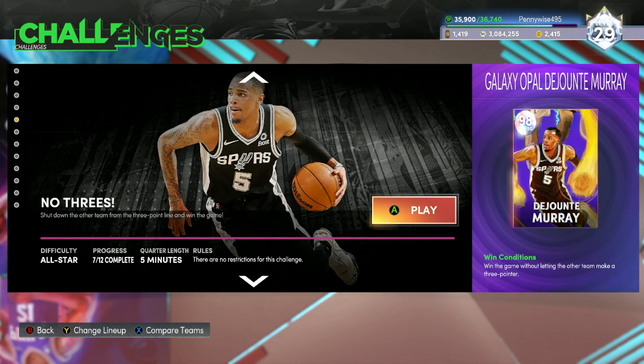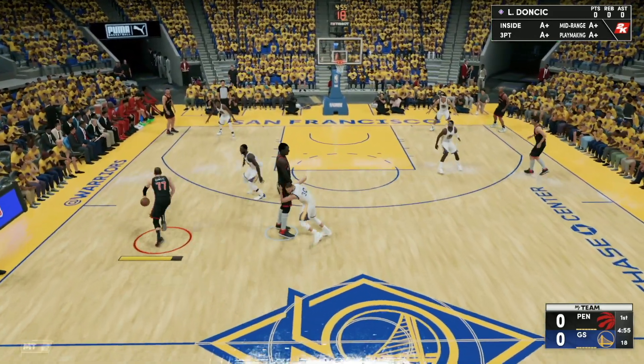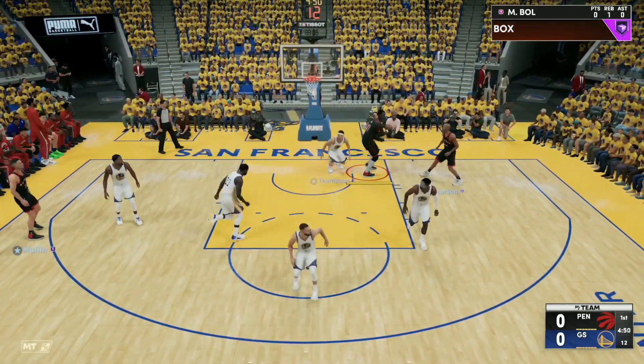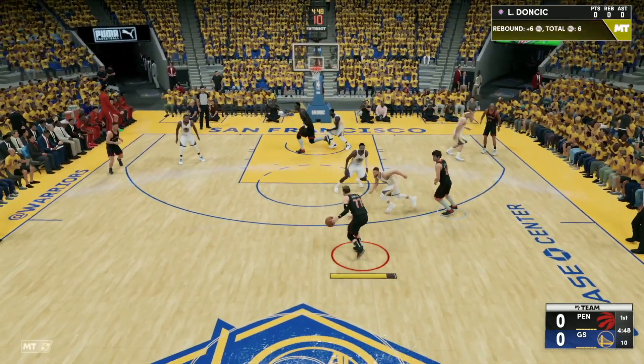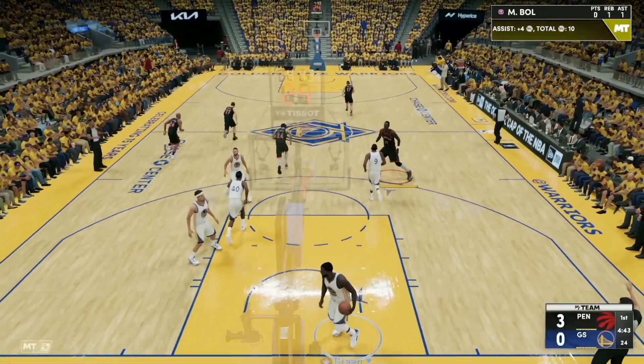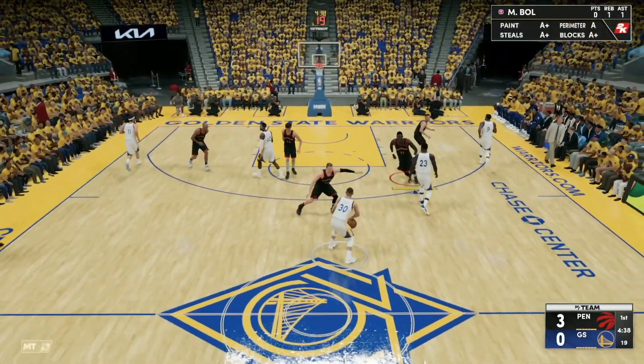The next one is going to be a very difficult challenge — win the game without letting the other team make a three-pointer. It might not sound that hard, but the CPU puts up the craziest threes and makes them. On the offensive end, just try to score as many points as possible using your best cards. On the defensive end, do not let them even attempt a three — just do not let them shoot. Even if it's Klay Thompson, Iguodala, or Harrison Barnes, just do not let them get a three.